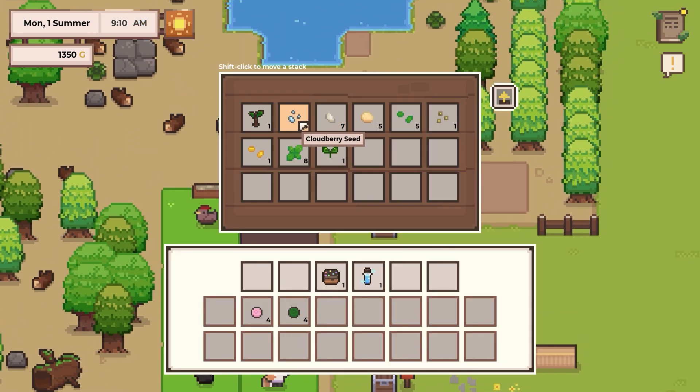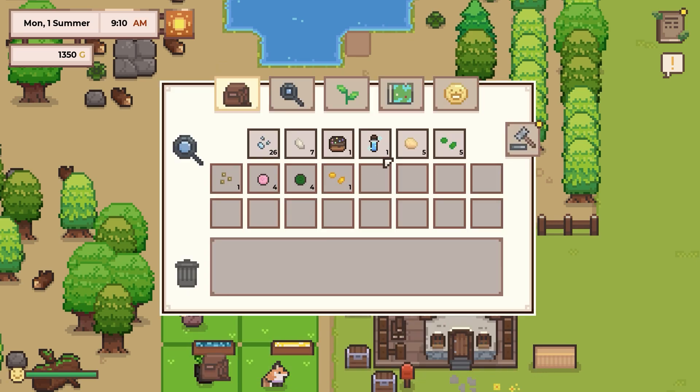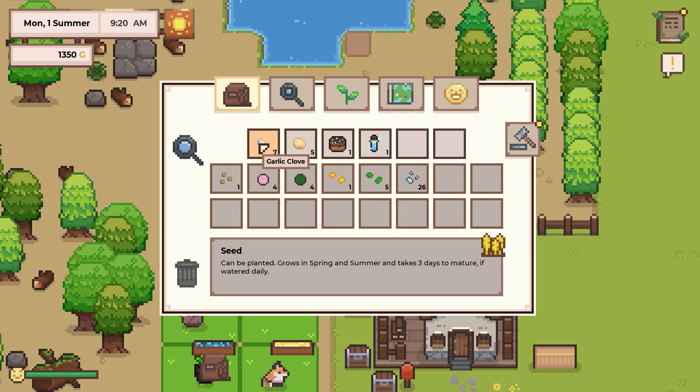Let's go look at our planting stuff. I'm just gonna look at all our different seeds. Cloudberry is spring only, can't be planted now - it grows in spring. Watered daily but it was temperamental. Spring and summer for the garlic cloves, and spring and summer for the potato. So really the only two I'm dealing with are garlic and potato.